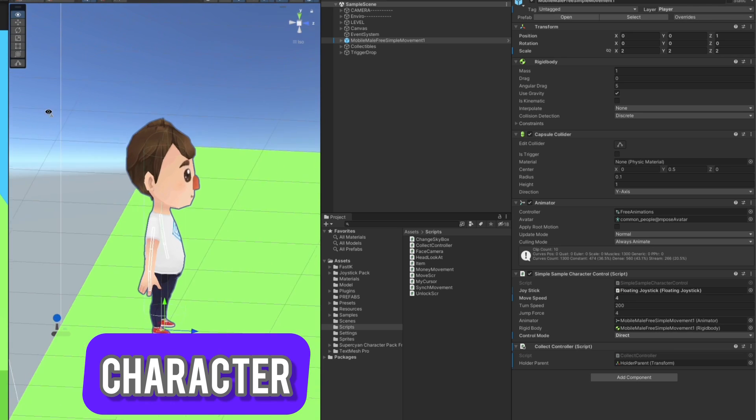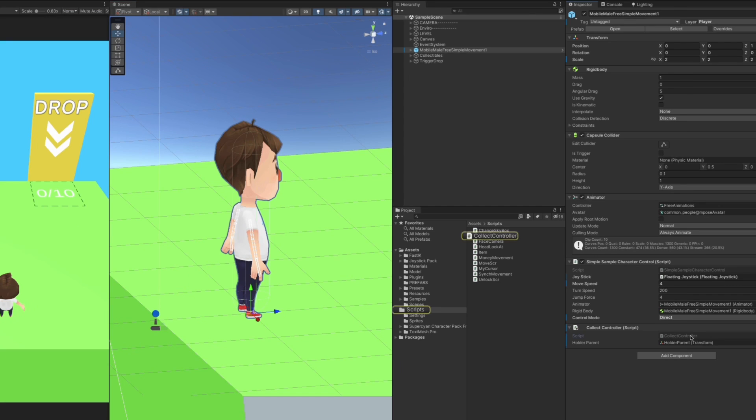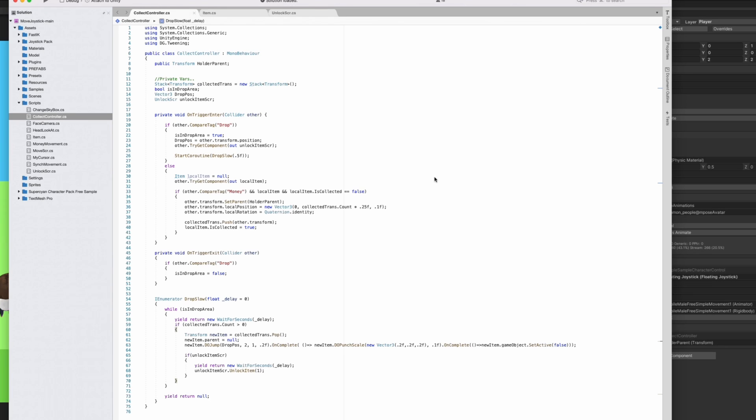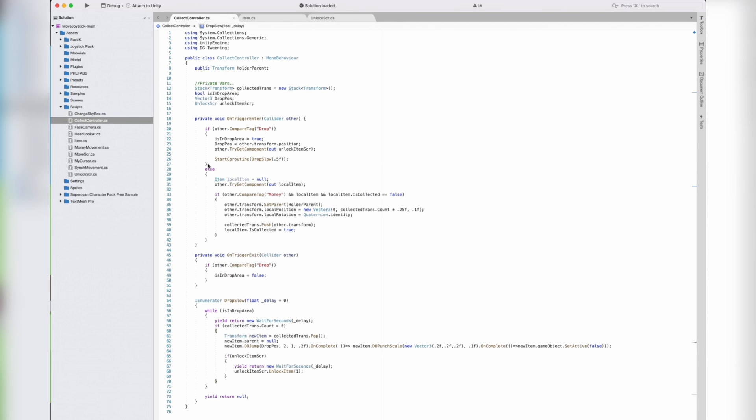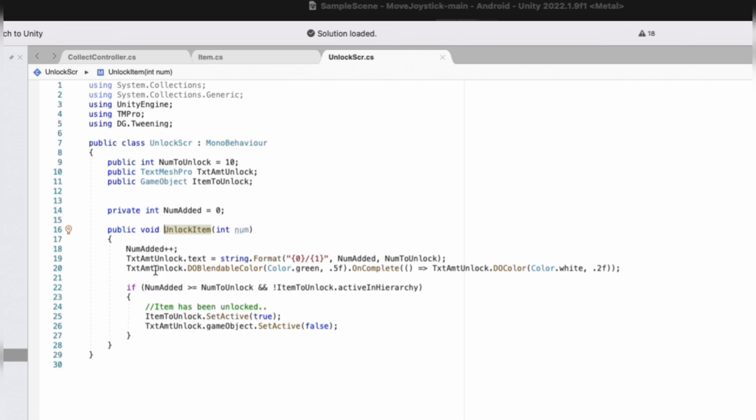On the character we have one script which is responsible for the stacking and unstacking of the collectibles. The script is checking if we are entering a trigger area where the drop location is, and unstacks our collected items and also unlocks the area to unlock new items there.